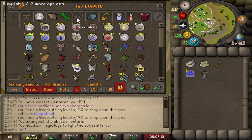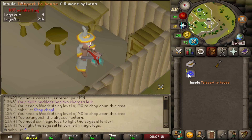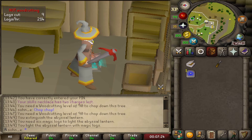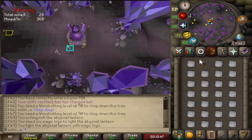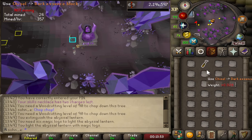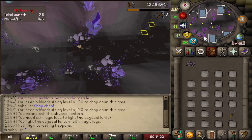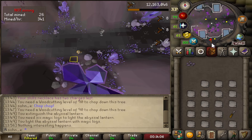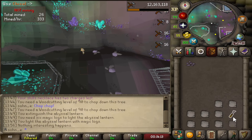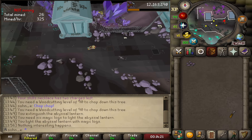We have this abyssal lantern with redwood, and that's good in Guardians of the Rift because our rune pouches don't degrade. But if we're doing anything outside we need to use magic logs — we need six magic logs, five more — and I just cut a few more redwoods in case I want to turn it back on. Now we look good. Let's go do some blood rune crafting. We grabbed a bunch of death essence fragments from the mine nearby, put them on the altar, it'll take a bunch of prayer points, and we just gotta chip them.